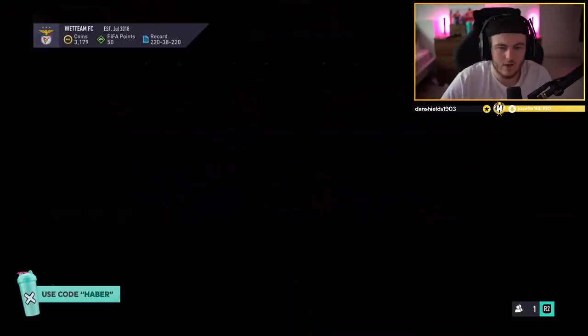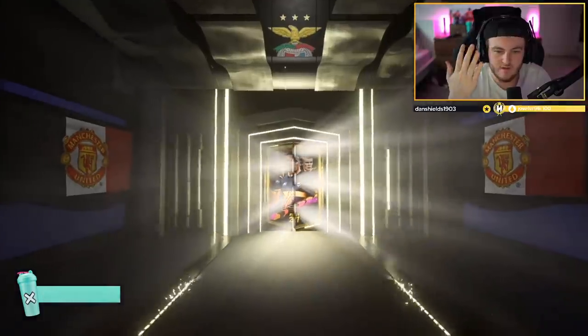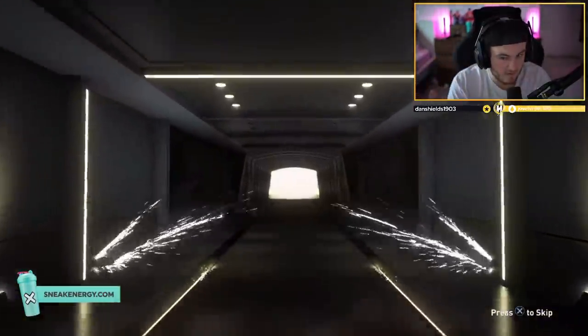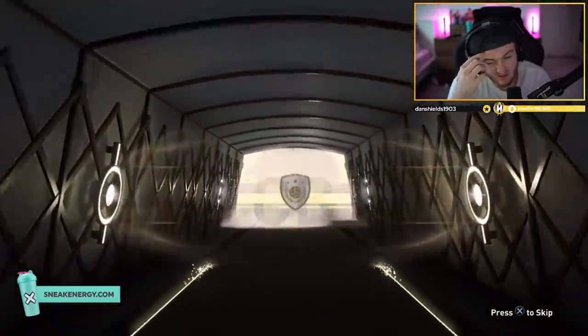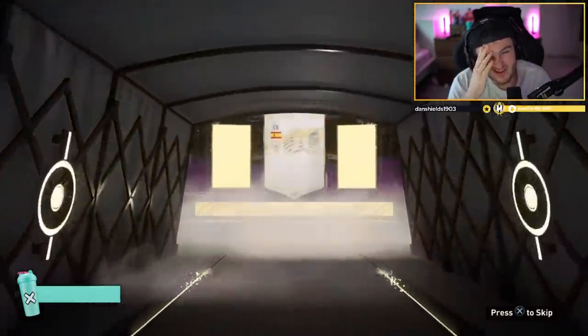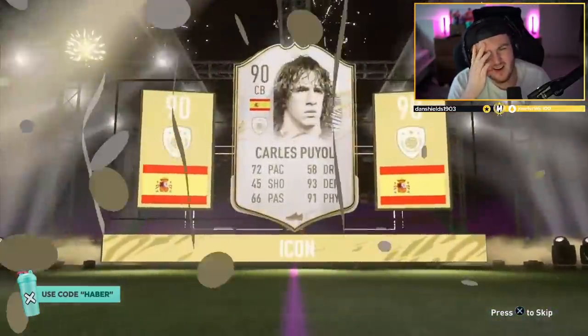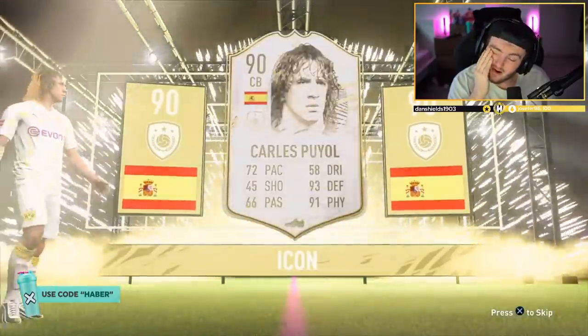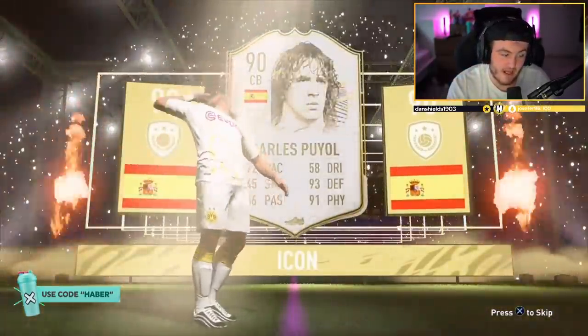Mid-icon pack now. Go on. R9, Dino, Hullet, Maldini, Vieira, any of the above. Puskas, or Hierro, or Puyol. That is... you don't want Spain, because that's just Spain without the S right there.